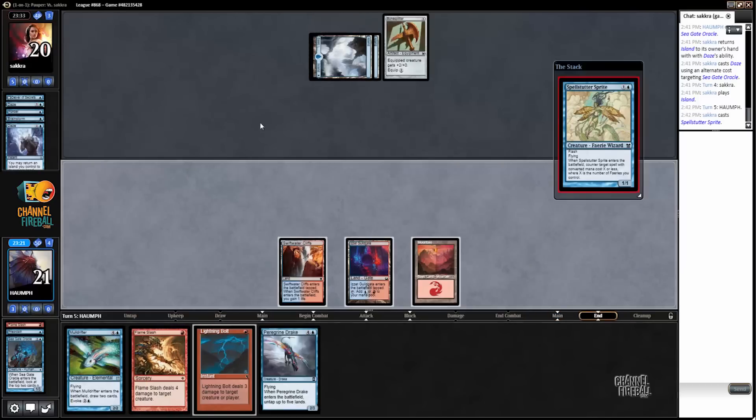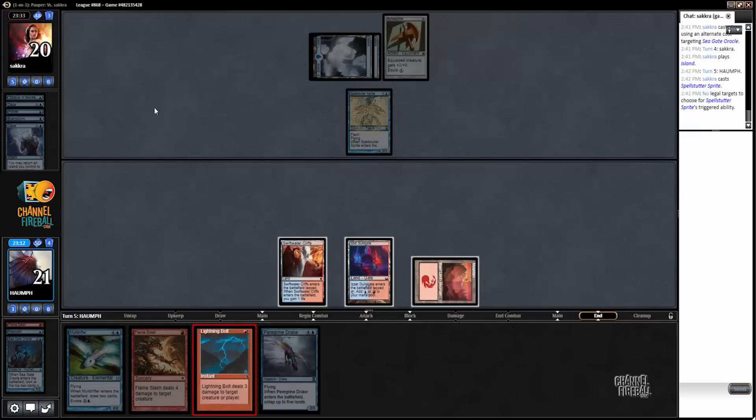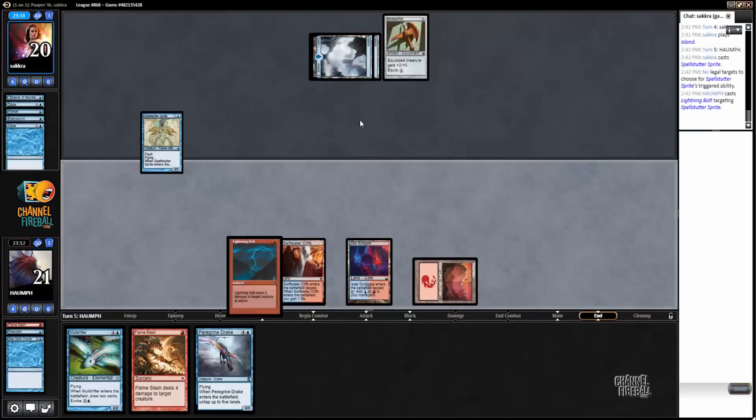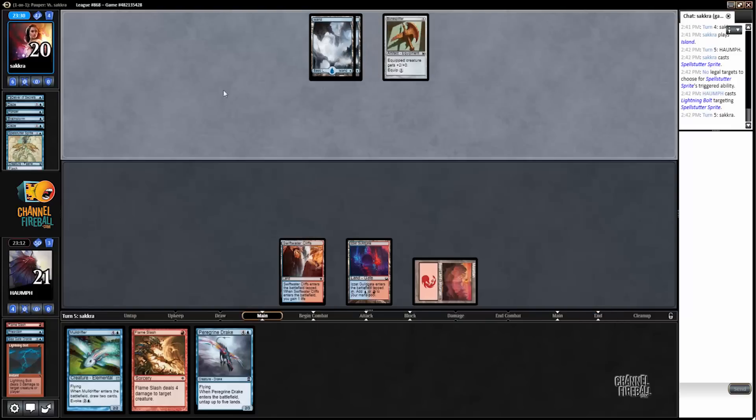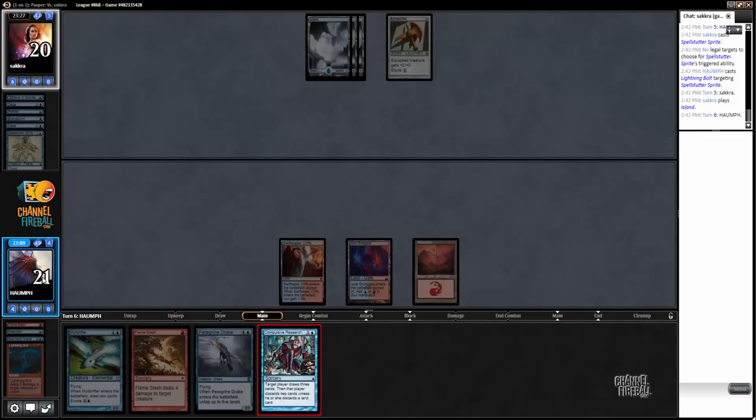Just extract maximum value. My opponent has a Spell Stutter Sprite, which I think I should just Lightning Bolt to avoid getting another Spell Stutter Sprite get me.